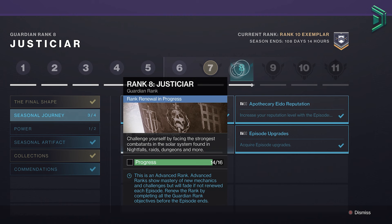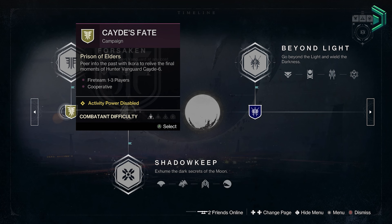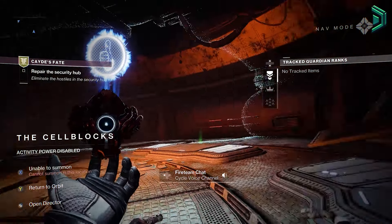Considering the new player experience is already bad enough, and that a new player would want to invest heavily into build crafting, they simply cannot do this and cannot progress the quest. There is absolutely nothing they can do until this problem is fixed on Bungie's side, so all new players moving forward will be stuck on Guardian Rank 4 until this is fixed.